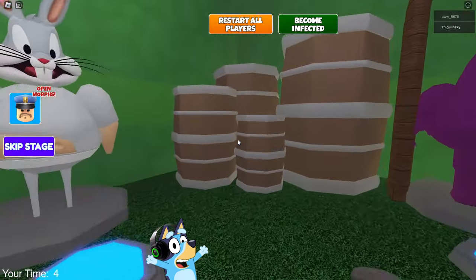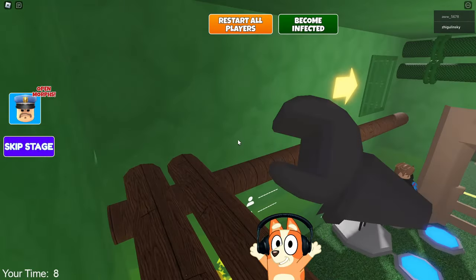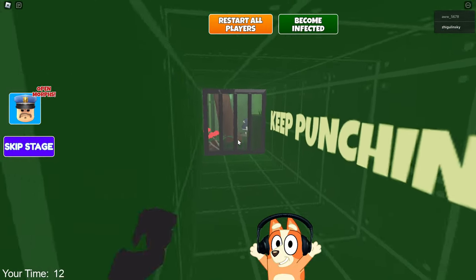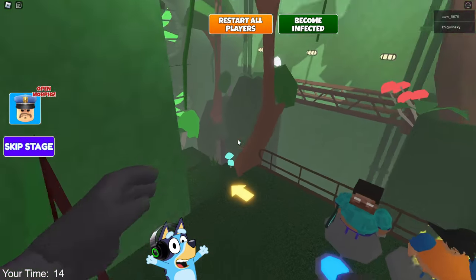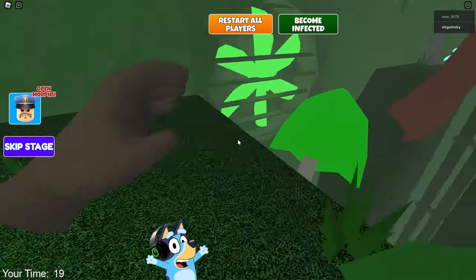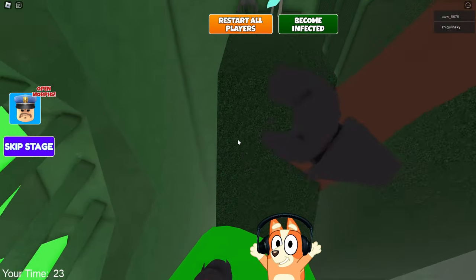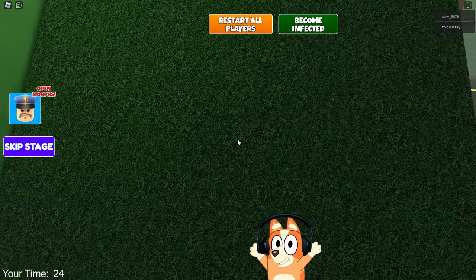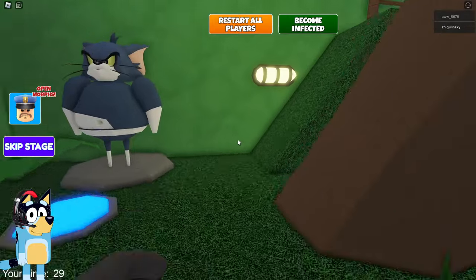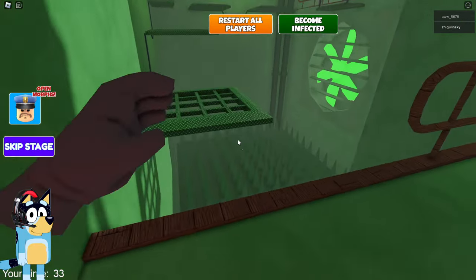Hello everyone, friends! Today you and I will escape from prison Dora the Explorer. Everything is green here — this looks very interesting and really resembles what we saw in the cartoon. This obby has been slightly modified; it resembles the same obby that was in Mario's prison, but this one is much lighter. I hope they don't make things easier here with the bridges, because of this we may complete this game too quickly. I'd like to set a record today — I wonder how long it will take us to complete this map.